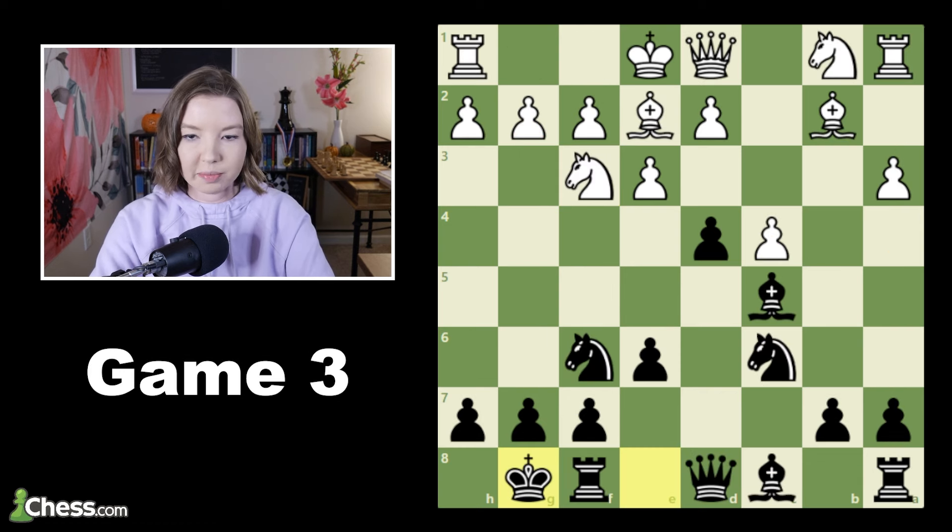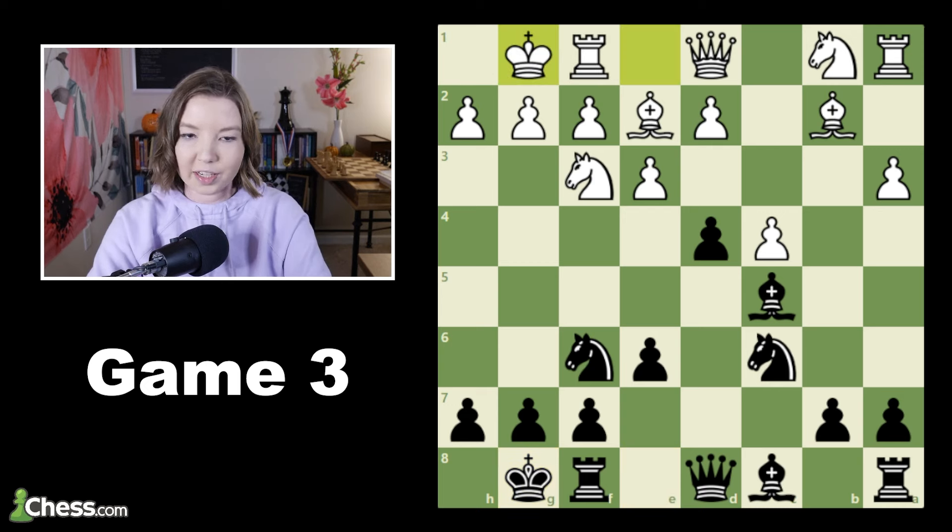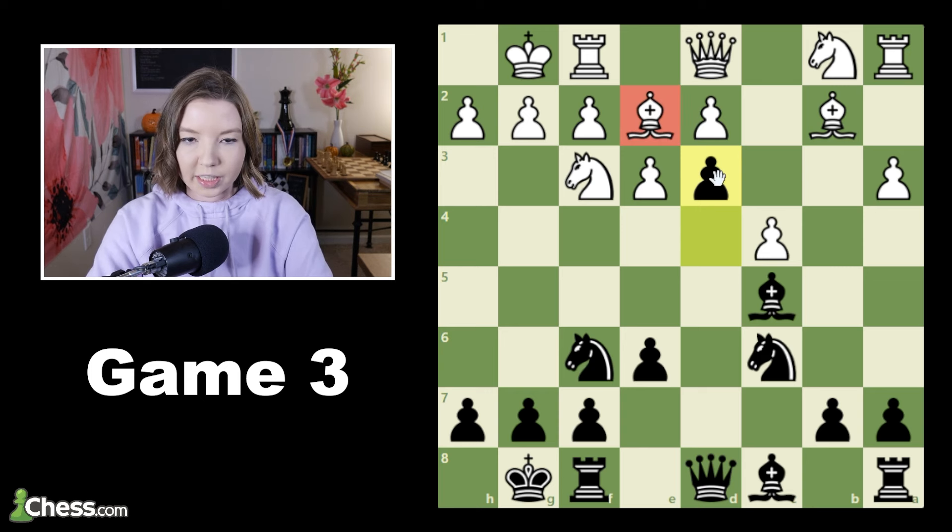In this next game, the mistake was made early in the opening — I think it was just a matter of playing a little too fast. It came out of a Polish opening, which was kind of funny. The evaluation is actually already in black's favor just because the Polish is not the best opening in the world, but it's not that significant at this level. But my opponent made it more significant by castling here. I can now push the d pawn forward and the bishop is trapped, so I ended up winning a piece quite early in the game.